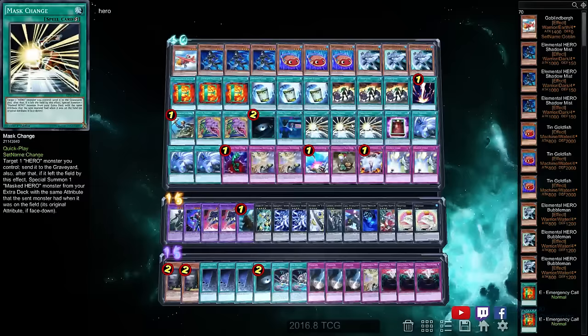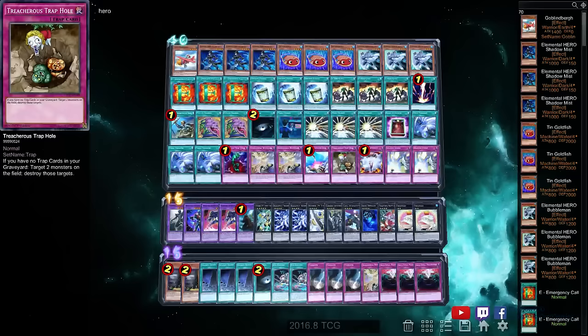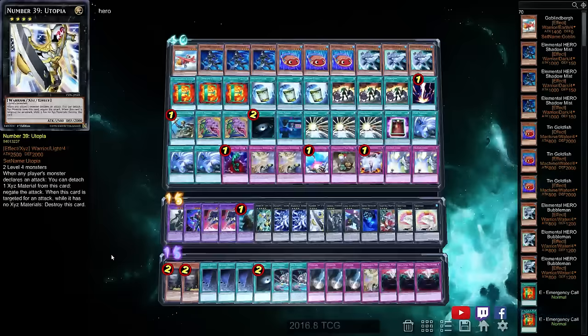Nothing that should affect consistency too much. The trap lineup is pretty much what you'd expect — there is a Treacherous Trap Hole, but you make Rafflesia really easily in this deck so that's not a big issue. The extra deck is a standard hero lineup. The side deck has two Maxx C's, three D.D. Crows, Dark Hole, and Xyz Encore.